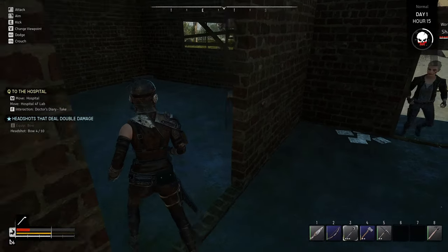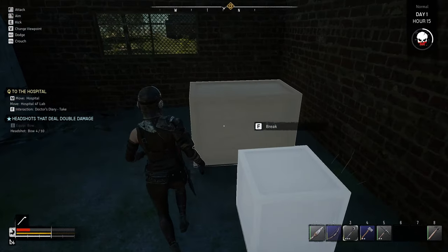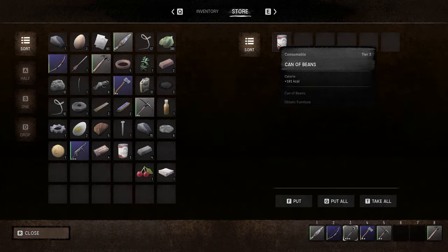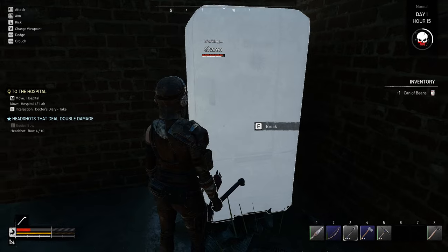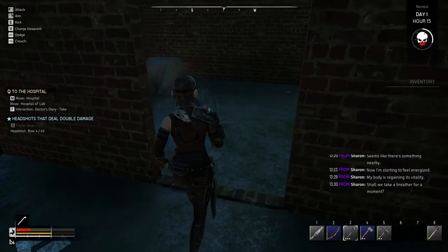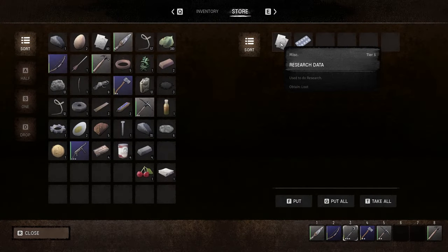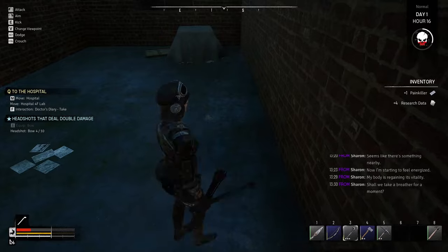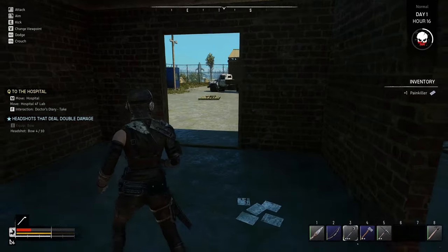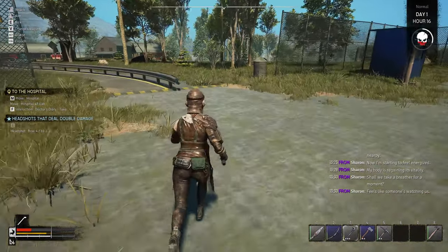All right, this room — here we go, there's a bed, big double bed. Sharon, don't do that. We can break these boxes and look in what looks like a fridge — we've got a can of beans. Should we take it? Yeah, take everything. There's a little locker to look in — we've got research data and painkillers. Are we aggro-ing someone else? Oh god — Sharon, we've gotta go!